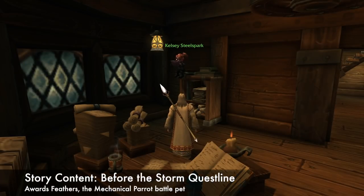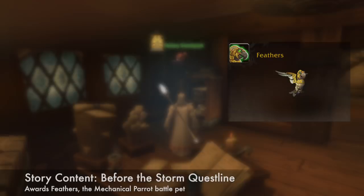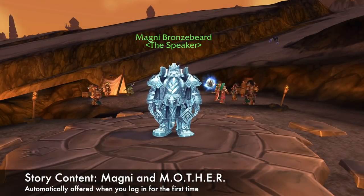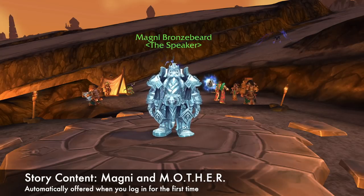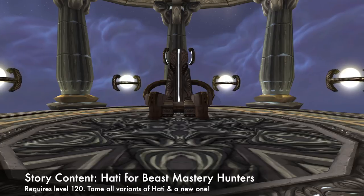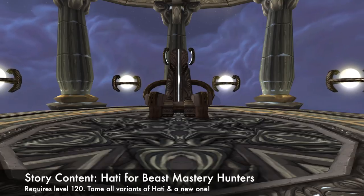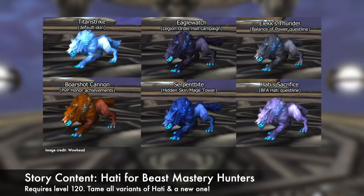Next, there's a questline you can pick up from Gazlo in Zandalar Harbor or Kelsey Steelspark in Boralus that deals with two characters from the BFA prequel novel Before the Storm. Completing it awards Feathers the Mechanical Parrot. There's also a new questline in Silithus with Magni and his continuing efforts to heal Azeroth. And there is a new questline about Hati, the pet bound to the Beastmastery artifact from Legion. You'll unlock the ability to tame Hati, along with some items that let you play with him, and even one that lets you use him as a mount for a short time.